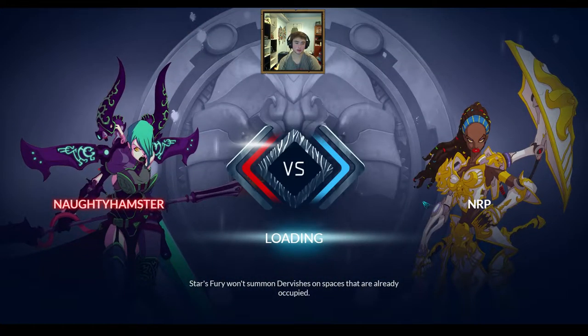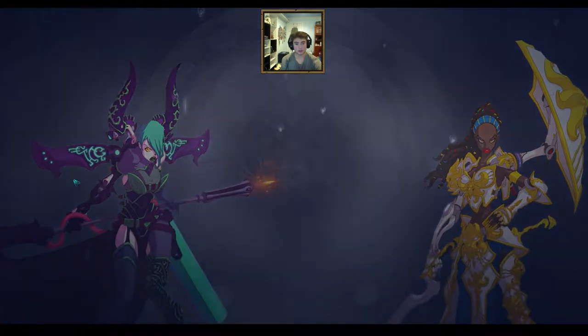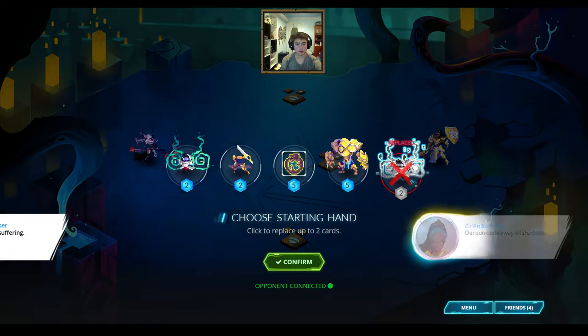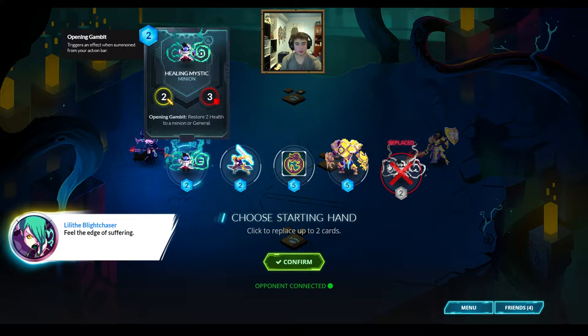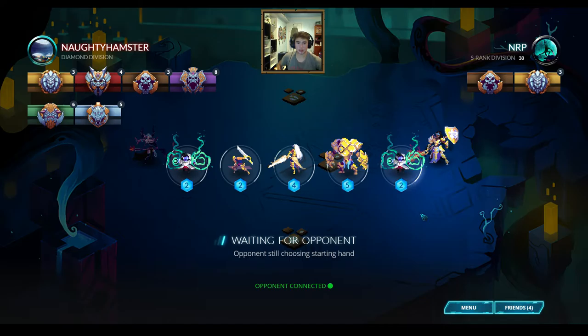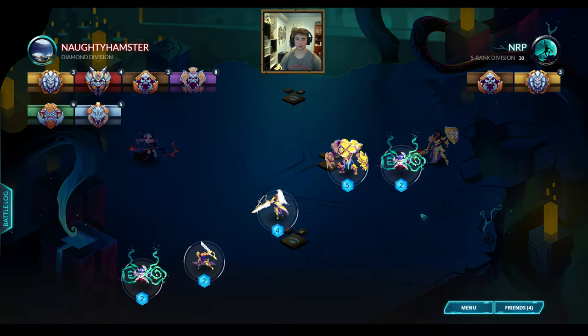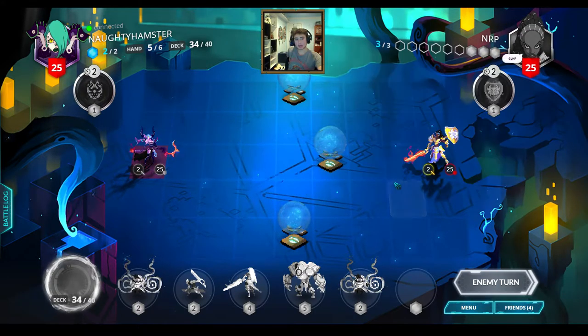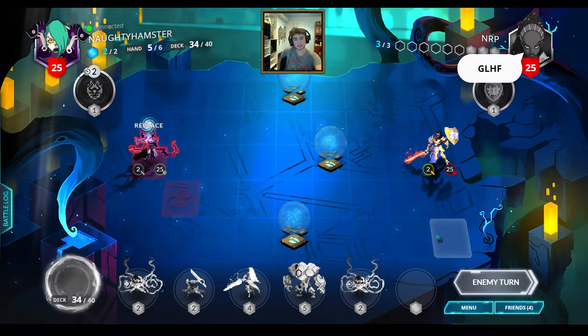Okay, playing against Naughty Hamster — I'll be playing against Abyssian. This is a good hand, I think. I can play those two turn one. I'll get rid of Circle of Life early on because I can't play that for a while anyways. Abyssian is definitely more about filling up the board than playing big five-health units I can Circle of Life. Sunriser is pretty good against Abyssian — I just have to keep units on the board. The main goal is to have something on the board that I can heal.